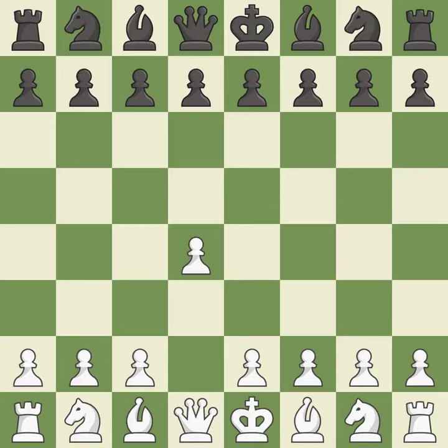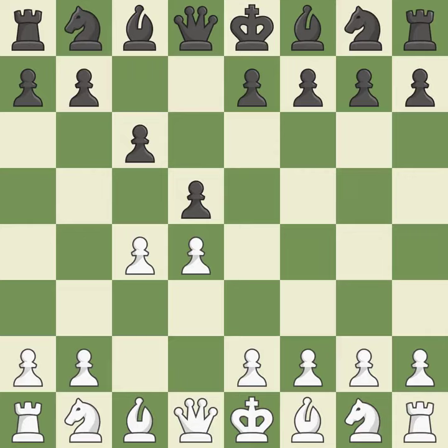Opening with the queen's pawn. The move d5 establishes control over the e4 square, frees up the light-squared bishop, and builds a presence in the center. A wing pawn is available in the queen's gambit to attack the center and divert black's attention away from the e4 square. The d5 pawn is supported by c6 in the Slav defense. The d4 pawn is safeguarded and under control thanks to Nf3.